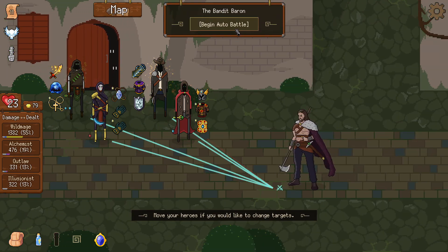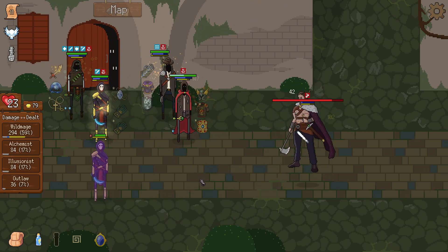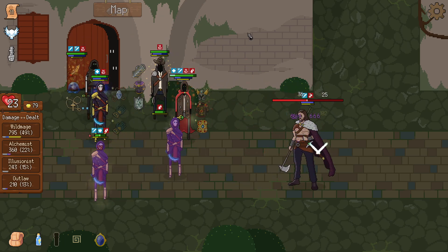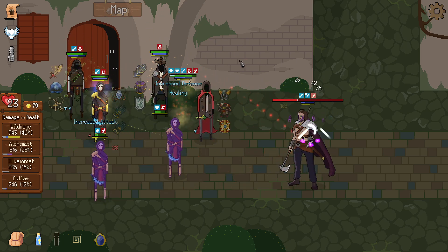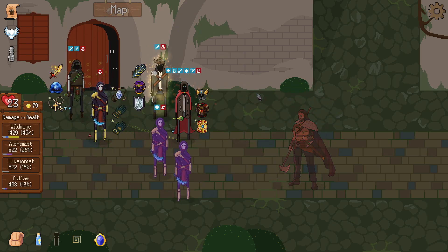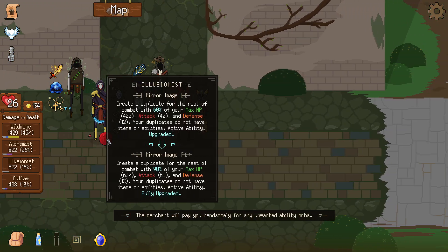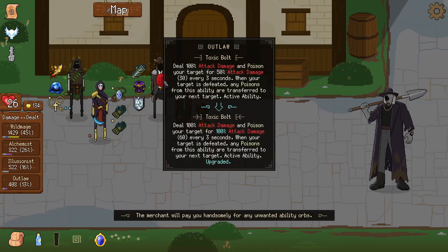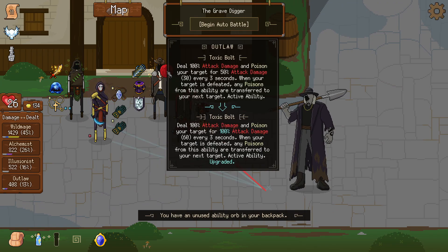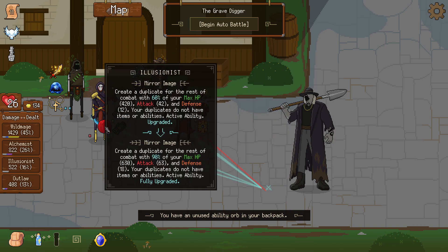We don't have any stealable buffs — maybe some heals or other things. This increases ability cost. And you're down! The wild mage is first again, alchemist second with poisons. Nothing from here. Let's go on with actives — I'd like the illusionist to be first in actives. What does this do? When your target is defeated... no, let's go with the illusionist.